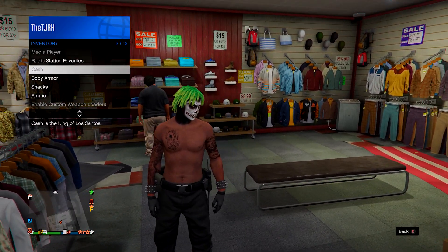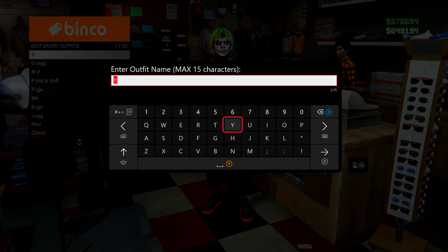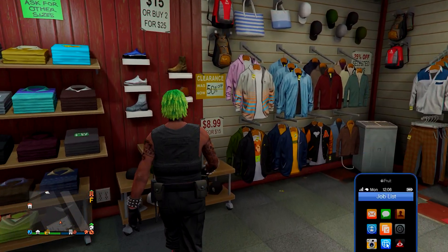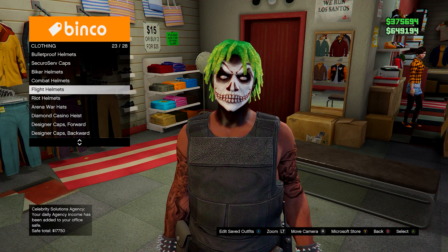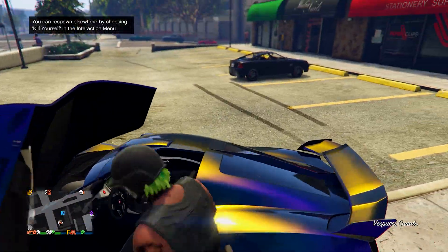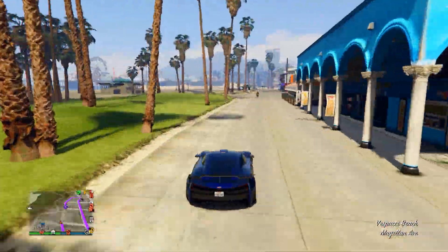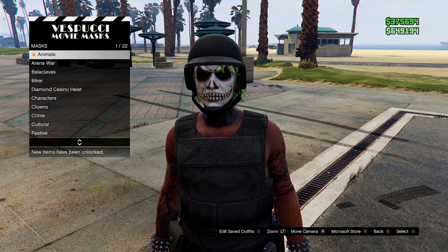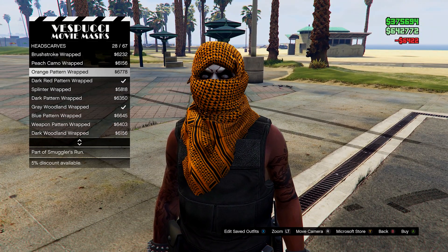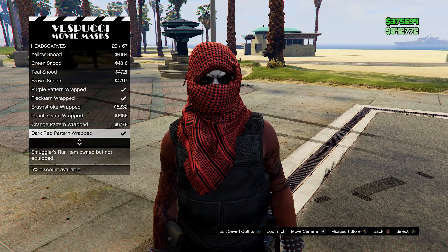If you want, you can leave it like this. However, what I decided to do was add some body armor — the standard armor — because I think it looks a bit nicer, but it's up to you. Save it again if you want. From here, go to hats and equip the black bulletproof helmet. After you have that, go to the mask store. On the mask menu, go on to the headscarves — not balaclavas — and go for the red pattern wrapped, or you could go for the dark red. Then go to the telescope on the pier.